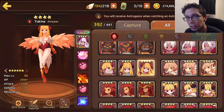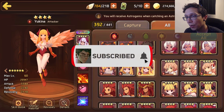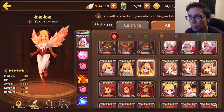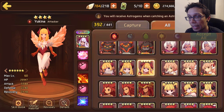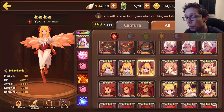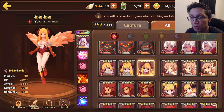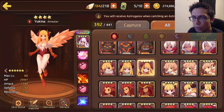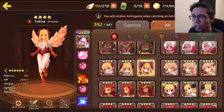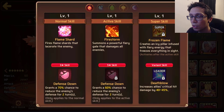Hey guys, welcome back. In today's video we're taking another look at the love of Yuki, as I promised — the video is finally here. We have the fire version of Yuki pulled up right here. She is an attacker type sitting at a whopping 27k HP, 3.3k attack, and 2.2k defense. She also has a super evolution which helps boost up her stats. Seeing Yuki without her super evo looks weird to me.